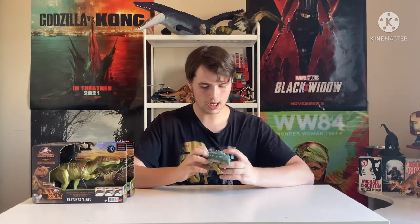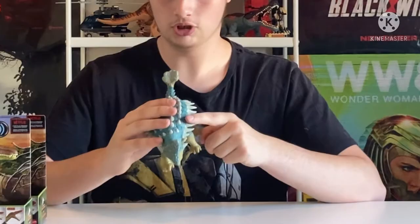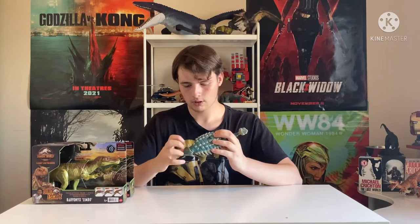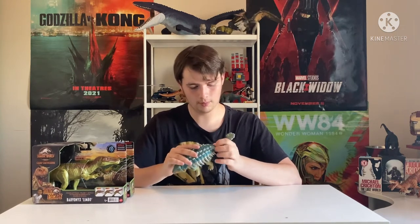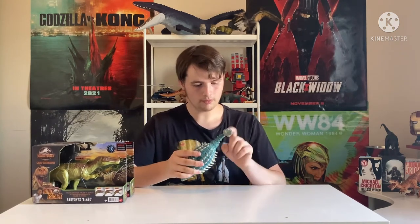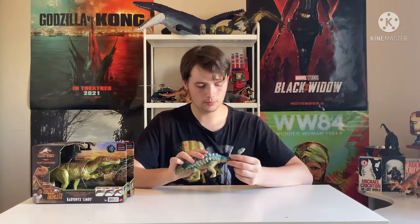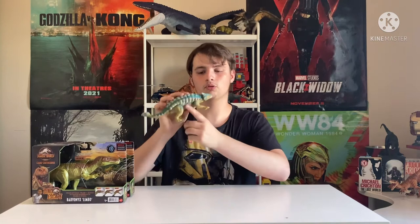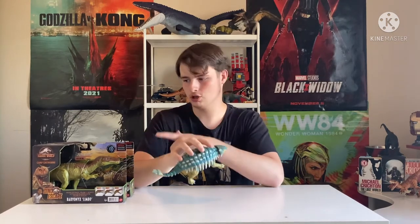Before we go to the switch, I just noticed that the spikes on the shell here are actually rubber — not the ones on top, those are plastic. The head is a softer plastic so it has the feel of rubber. The club appears to be a different material too. The paint job is really good — I like how even underneath where the yellow is, you can see the blue fading away. They really did a good job on this paint job.